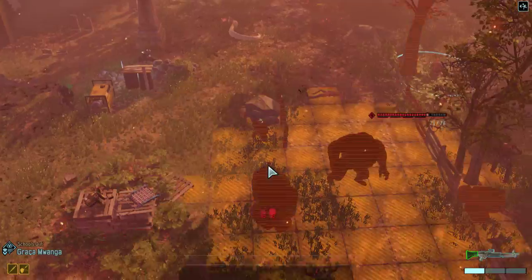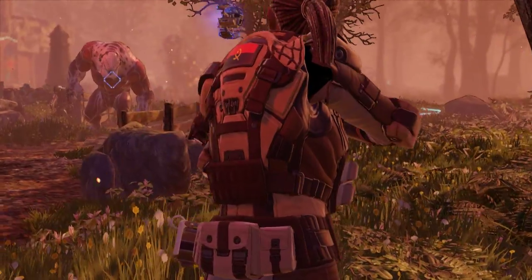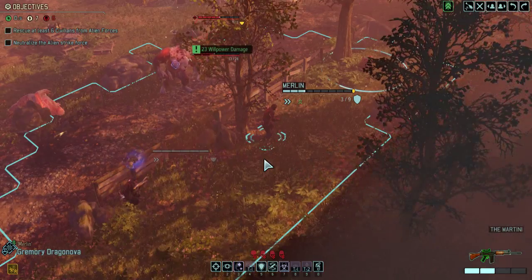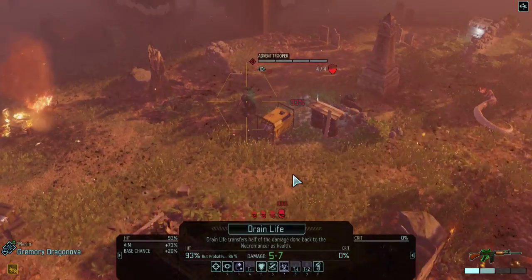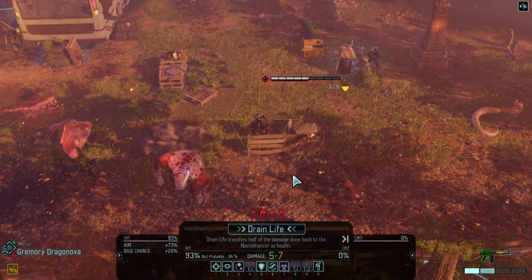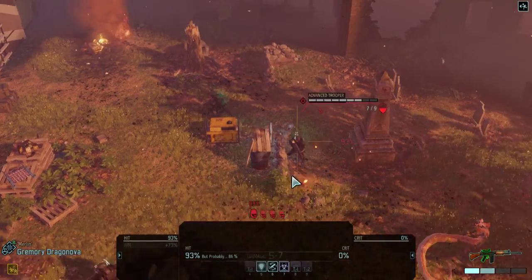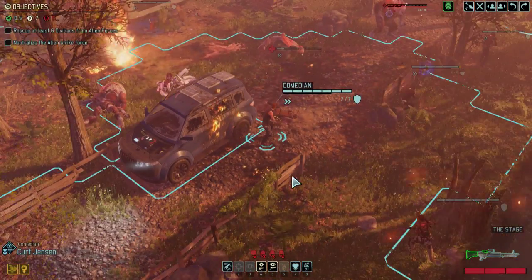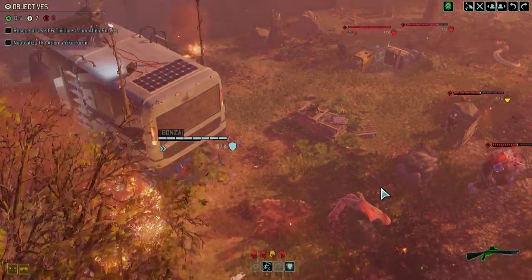We can pick up a kill on these two pretty easily if I decide to suppress them, but I kind of want to just go for damage. Nice — we can definitely get the berserker down now. Life drain — I don't really know why that has such a high hit percentage but okay. Who do I want to life drain? I'm thinking of moving in and tossing a grenade at them. Well, I can't — damn.